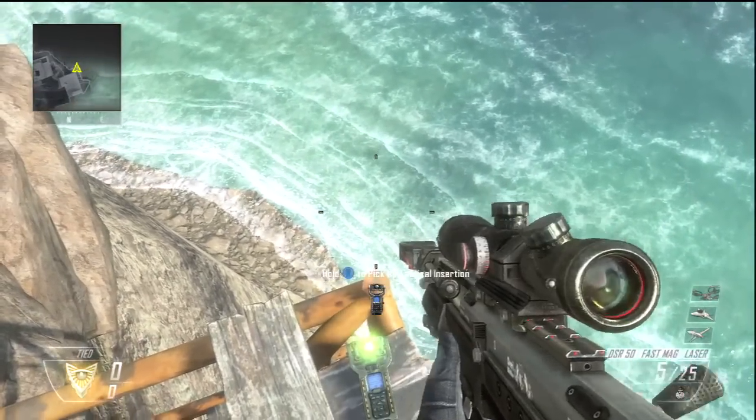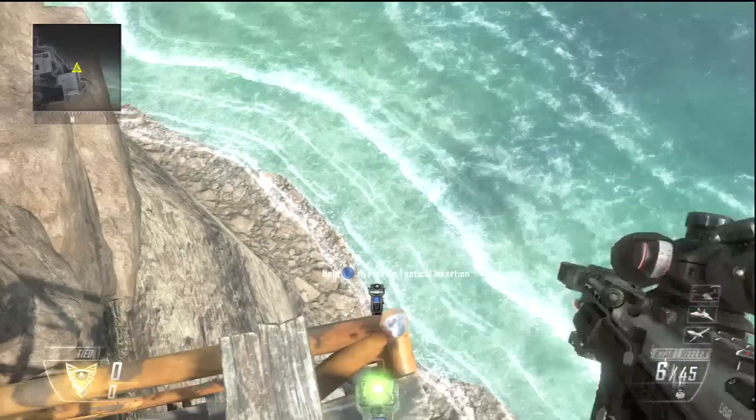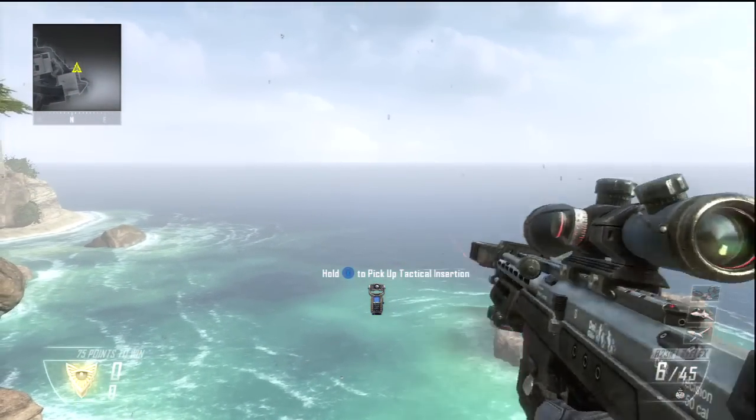And then you're going to see this pole — this beam metal part — and you're going to shoot right there. Then you take your bottom cross here and you're going to go diagonal with it, so it's a little diagonal.